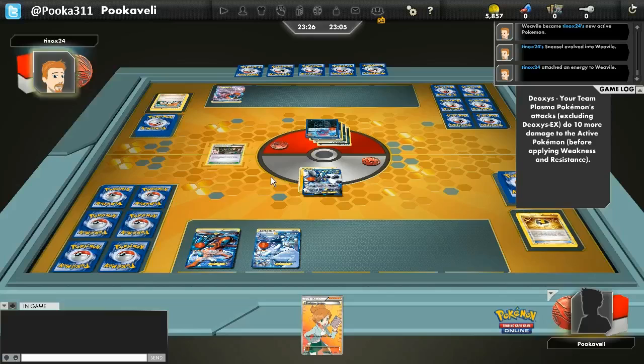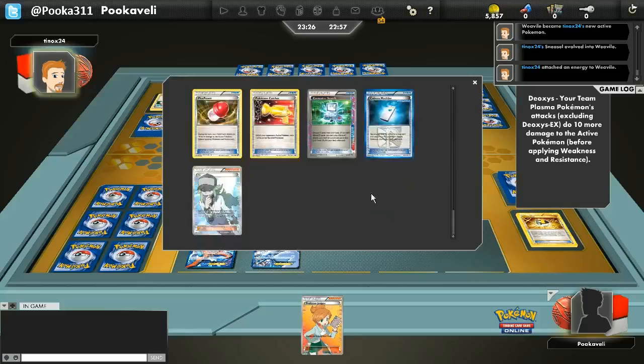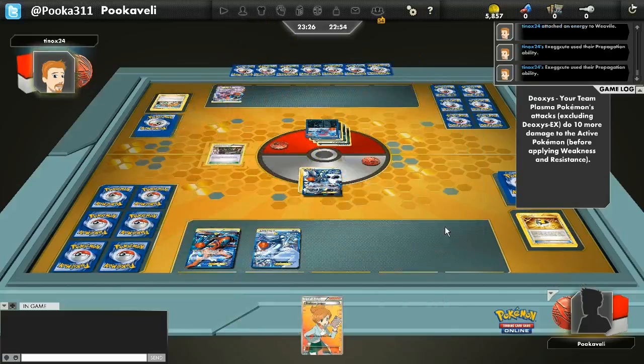He does get a Weavile here and attaches a second energy, which is fine. My opponent would need 6 Pokemon to Vilify this turn — seems pretty unlikely. But there is a Propagation. Let's see how much damage he ends up doing here. There's 7 cards in his hand. He's going to bench a Sneasel. I don't really think I'll be knocked out here. He would need to discard every card in his hand to Vilify for a knockout. That actually would be pretty devastating, but I could just respawn with another Thundurus next turn. Or if I draw the right cards, I could Plasma Gale and knock out the Weavile — take out his only Pokemon with energy. I'm not too worried about this situation.